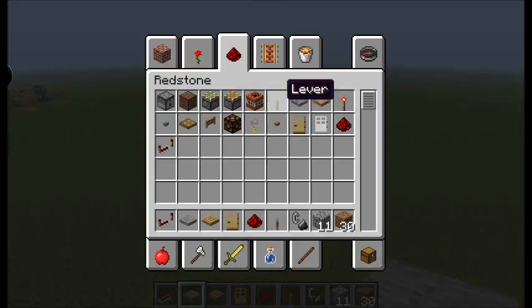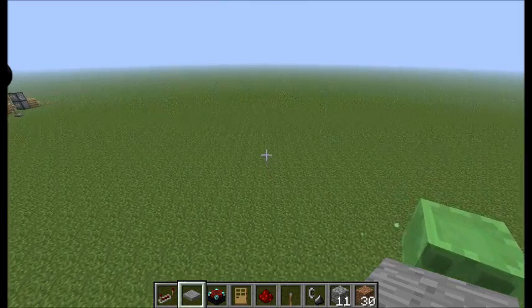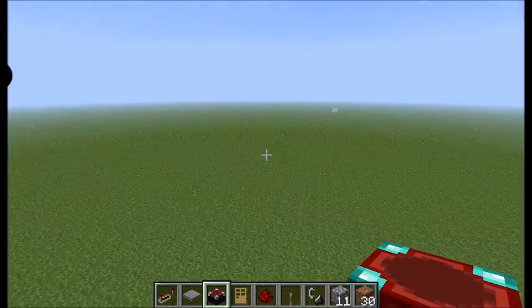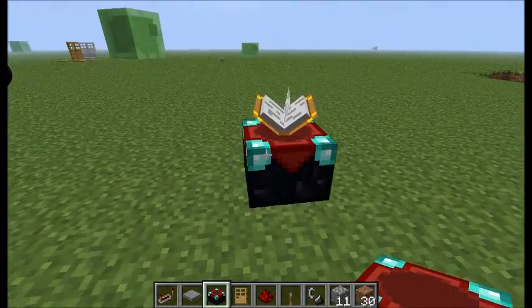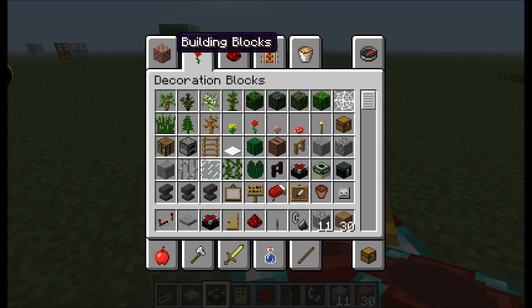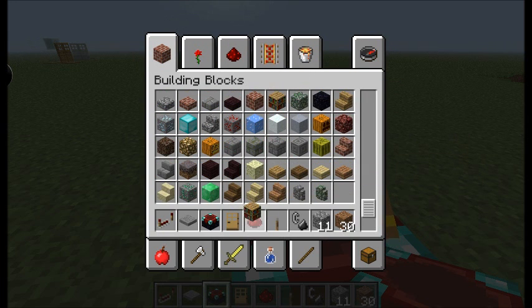This is probably gonna be a video for the noobs out there — peace to you. How do you enchant and level up? With an enchantment table you just place it. You can have low level upgrades, but if you want high level upgrades, surround it with bookshelf blocks.